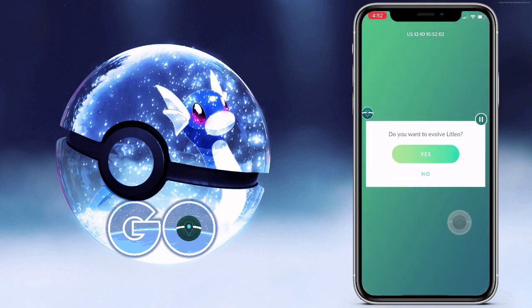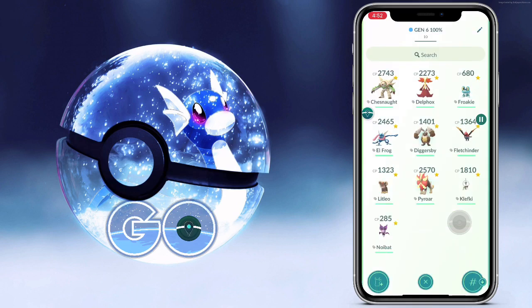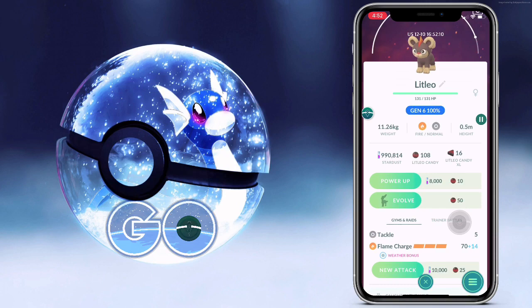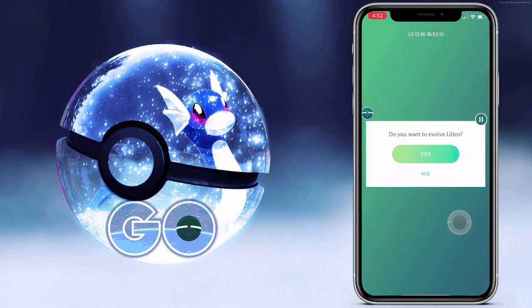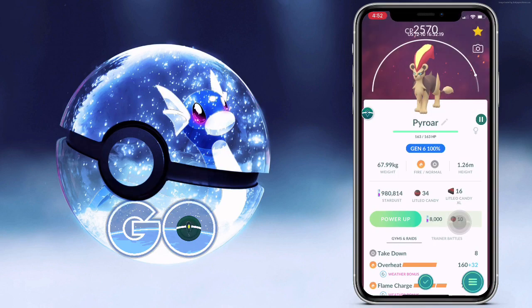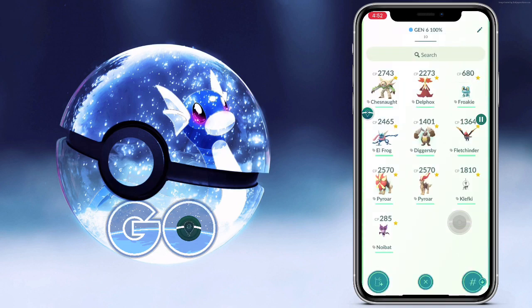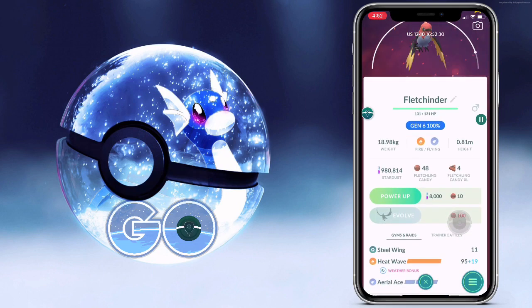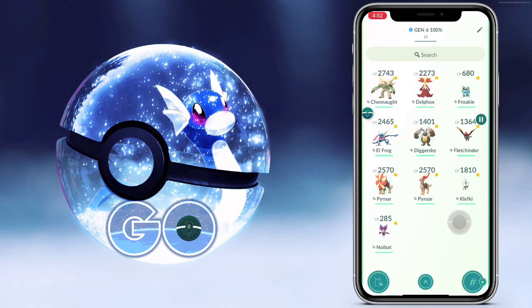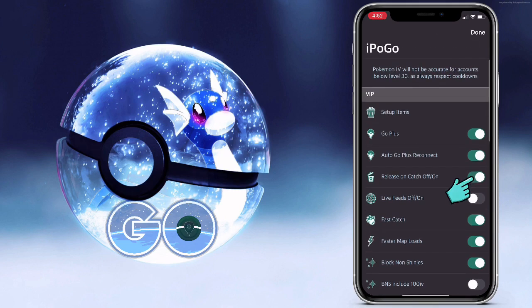We have both the male and female Litleo. I couldn't really justify picking one over the other for the video — gotta represent both genders. I should have done the female one first. Shame on me. There she is. Look at her. You go, girl. Alright, so that wraps up our evolutions. The skip animations also work with egg hatching. So if you've got nine eggs, you can turn it on and it'll just skip through all the animations for those too.